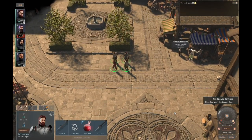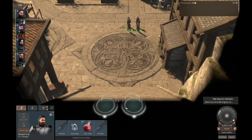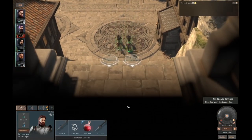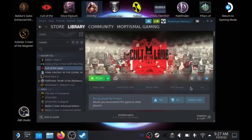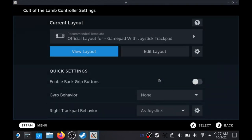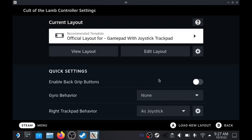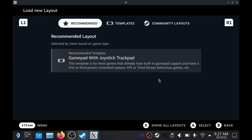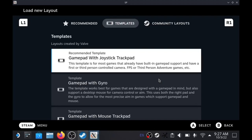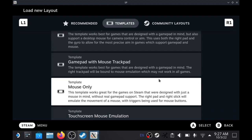Next, I want to talk about the controller layout. Obviously the Steam Deck does not have traditional keyboard and mouse controls, so the device offers various ways around that. It comes with several preset layouts for individual games, and in some cases these are chosen automatically for you. The layouts dictate what the joysticks do, what the triggers do, what the buttons on the back do, and how they correlate to in-game functions.